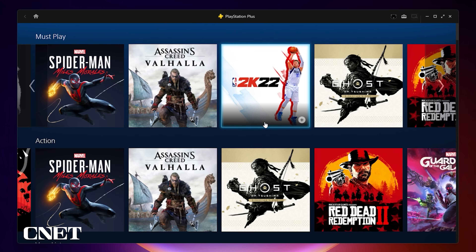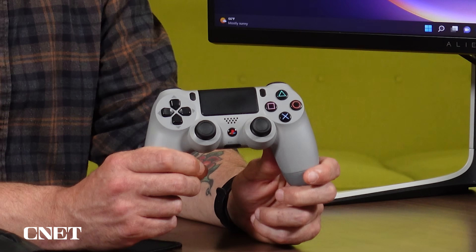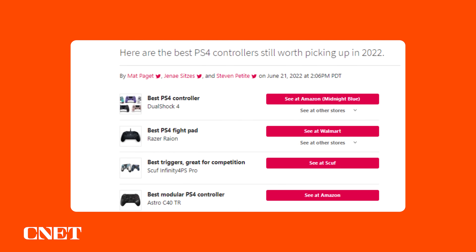And there you go! Now you've got access to all the streaming titles on the PS Plus platform. The next step is to connect a controller so you can actually play these games. Right now the streaming app only supports the DualShock 4, like you'd use with the PlayStation 4. This should also include any off-brand PS4 controllers, but I haven't had a chance to test that out myself.